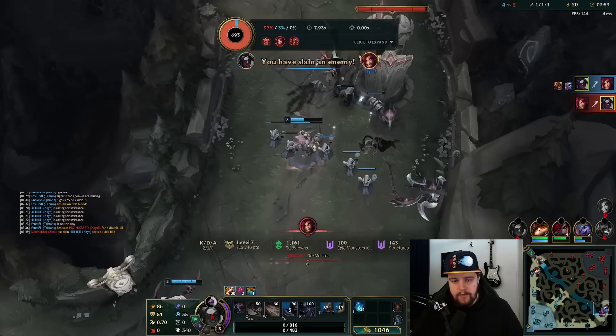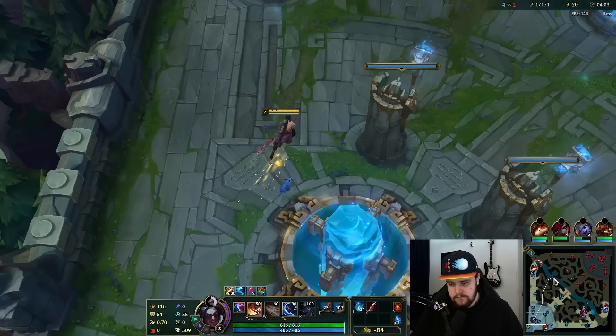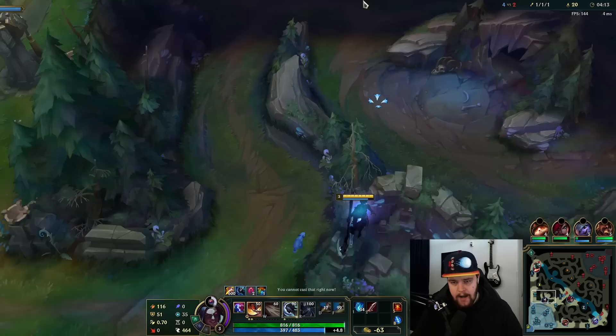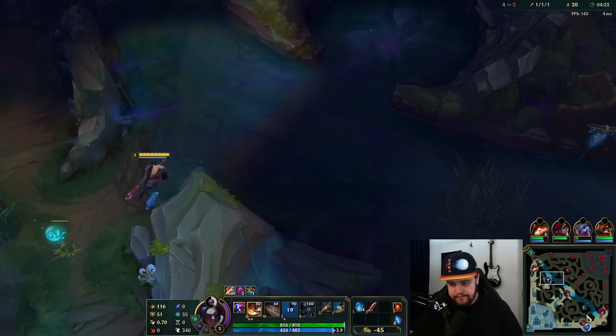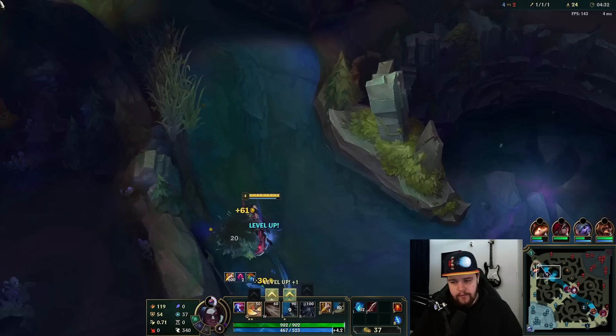I was hoping to not get turret aggro there, but it's more than fine. On my first back I'll be able to get my Dirk anyway, so perfectly fine. I get my Futures Market purchase. Very aggressive play from Tristana there — I'm a fan of the aggression, maybe a little far. I'm happy I got the kill though, that helps me out quite a bit. First I'm going to walk to top Scuttle to quickly get that, and then there's another jungle clear to do. If you have enough money for your Dirk on your first back, be sure to buy it. If not, buy a Tear with some Long Swords or whatever you can afford.